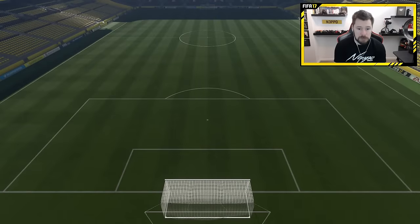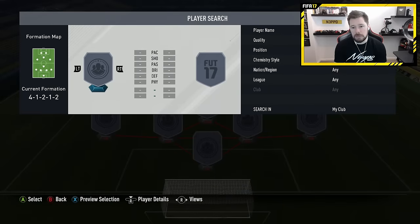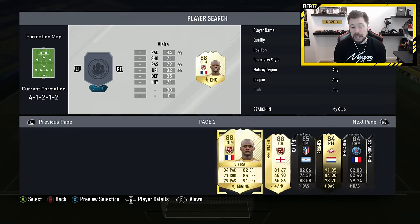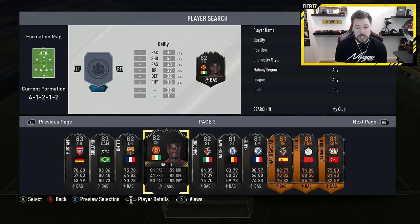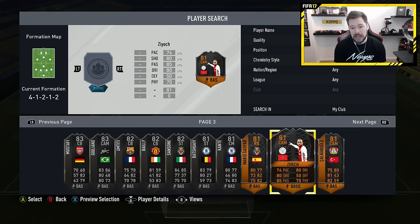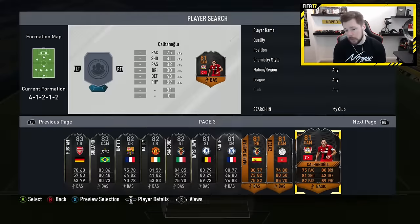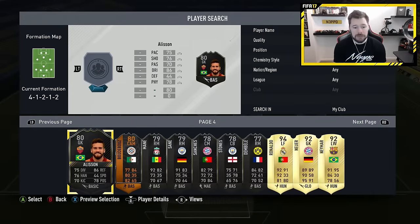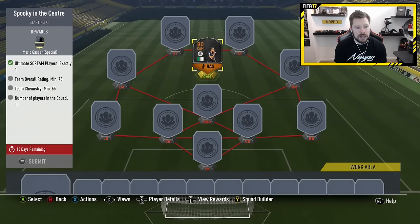We're going to start off with Spooky in the Centre. We need one screen player and the screen player I've got available for this one is Buda Booze, not Schneider. Schneider goes in a different one. Ziyech, Mario Gaspar, and Kalinoglu all go in a different one as well. I actually packed Kalinoglu — the only one I packed; I bought the rest. So he saved me a little bit. And then Buda Booze is your main man, so Buda Booze goes inside here.